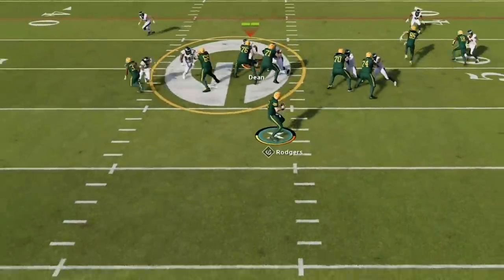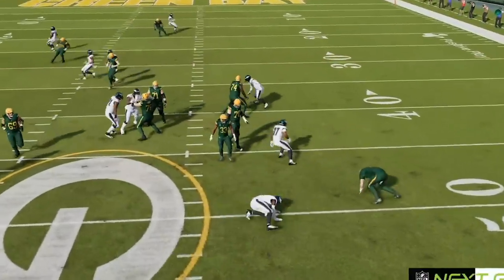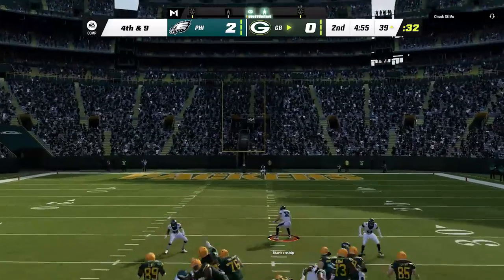On the next play, the corner gets in free, but this is Aaron Rodgers, so he gets the ball off for the first. On the next play, he uses play action — and if I would have guessed pass, that sack would have been even faster. He gets into a third and nine as the pressure once again ends the drive, and he only got 10 yards before settling for a field goal.